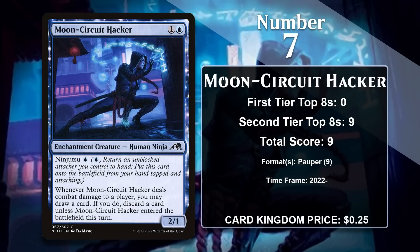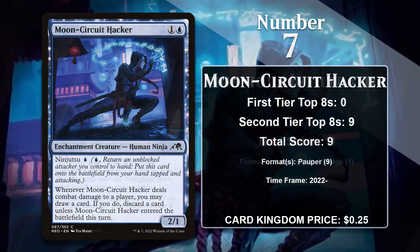At number 7, it is Moon-Circuit Hacker, the first Neon Dynasty card on the list. The Hacker has the incredibly low ninjutsu cost of a single blue mana, and when it hits the opponent, you can draw a card and discard a card — but if it came into play that turn via ninjutsu, you just straight-up draw instead of looting. Like Moonblade Shinobi, it's heavily played in Mono Blue Aggro in Pauper and will keep gaining points there. Notably, it's also an enchantment creature, which hasn't mattered much outside of Limited yet but could come up.